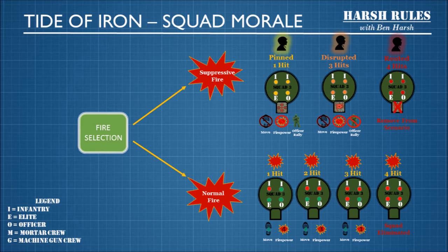While pinned, the squad cannot move and they cannot shoot. However, pinned units can be rallied by an officer that enters their hex and allows them to then shoot with 50% firepower.